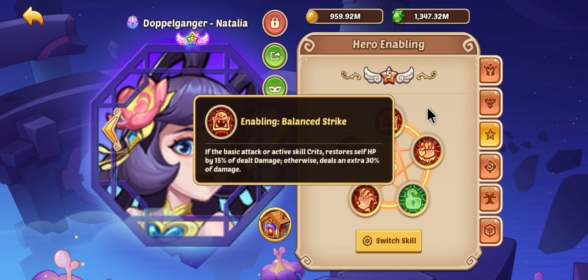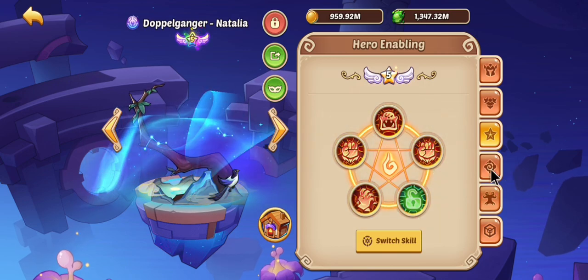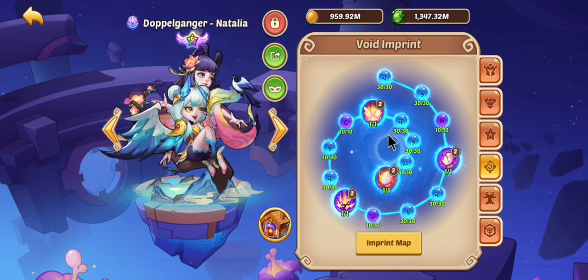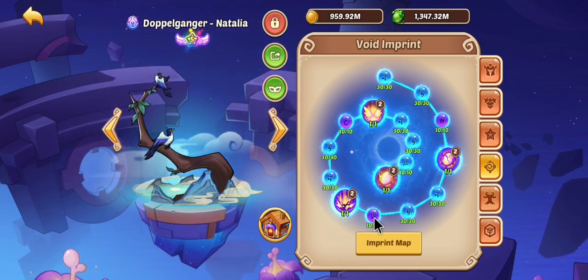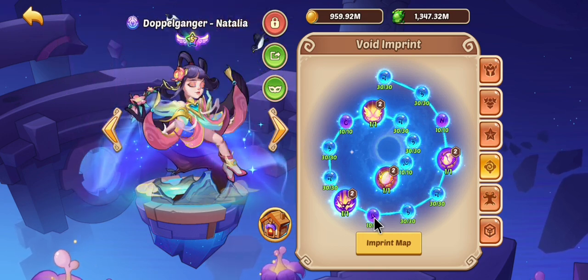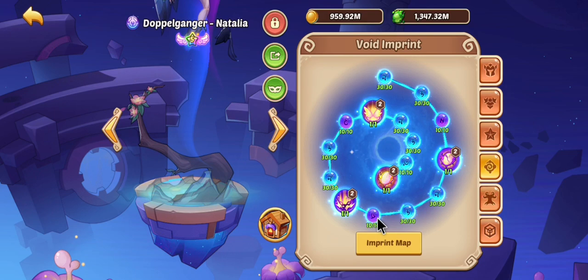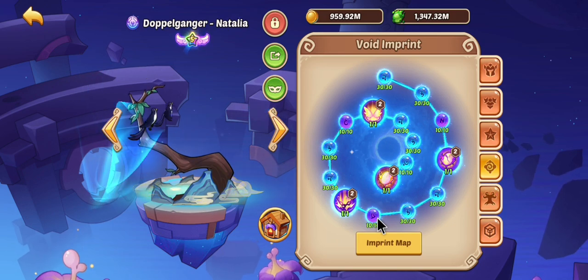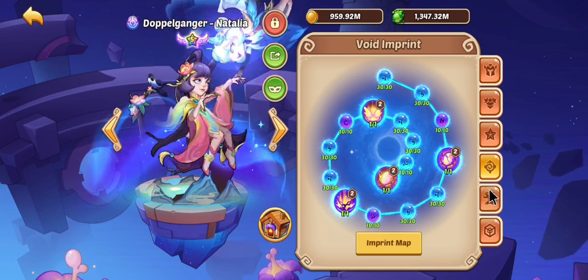Basically we have extra damage and we can heal if we crit. The imprints were damage reduction, crit, and skill damage. I know the crit sounds kind of weird, but you want to get rid of the front line as soon as possible, and her critting on her basic attack helps that happen way faster. I tried many different combinations of imprints — skill damage, holy damage, precision holy damage, armor break, all kinds of stuff — and this combination seemed to give me the best results.